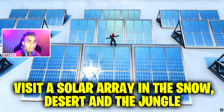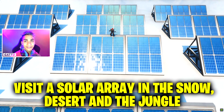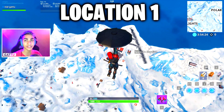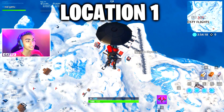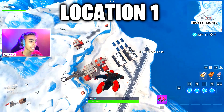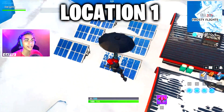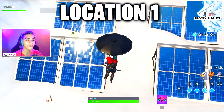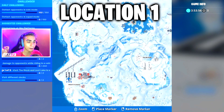Let's get into the game and showcase all three locations for the Solar Array challenge. The first location is in the snow — drop at Frosty Flights. There's an airstrip and airport hangar, and exactly behind that you'll find the solar arrays in the snow. Just drop over here to complete your first location. On the minimap, go behind the airport hangers at Frosty Flights and you're done.